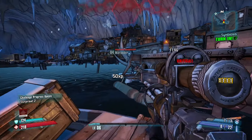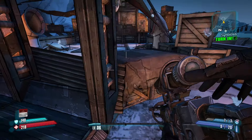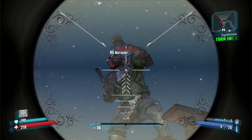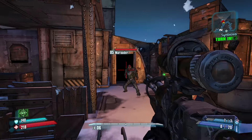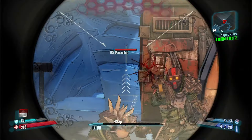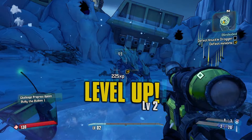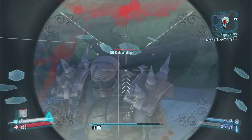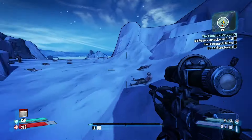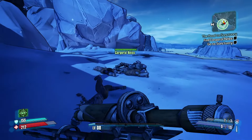This is a huge improvement over the first game, having two linear segments bookending the tutorial with the Sunken Shelf acting as an open area in between for side quests. It teaches you the basics and gets you ready for the game ahead. What's so great about it is how it rewards replayability — if you've played the game for a long time, you'll know about Legendaries, some of the best items in the game that usually have a 5 or 10% drop chance from specific bosses. In that tutorial segment alone, there are four: the Hornet from Knuckle Dragger, the Kerblaster from Midgemong, the Bonus Package from Boom Boom, and the Thunderball Fists from Flint.